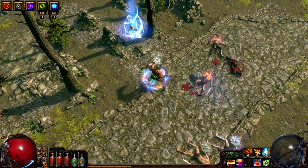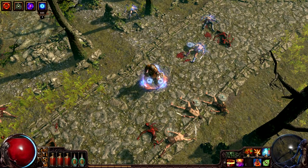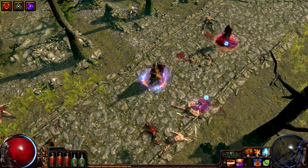Because wand attacks are projectiles, this build synergizes very well with the projectile weakness curse. Not only does it increase the damage that his wand attacks do, but it gives them a chance to pierce and knock enemies back. The other active skill that this build relies on in high level content is raise zombie, which pulls attention away from the character.